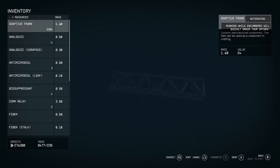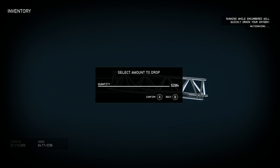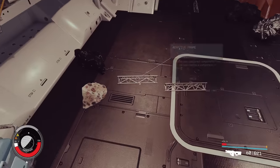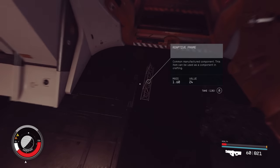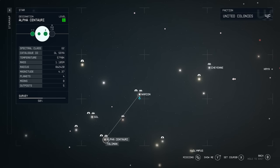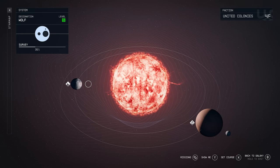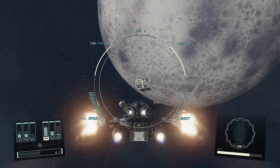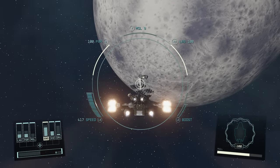Where you want to go to sell these is at the Wolf system, located right by Alpha Centauri. Once you're at the Wolf system, you want to go to The Den. Fast travel here, then once you're there boost up your engine to get over to The Den a little quicker. Pull out your scanner, press A, and hold X to dock if you're on Xbox.